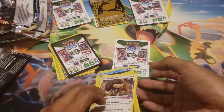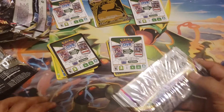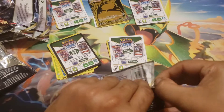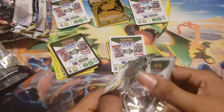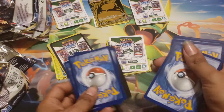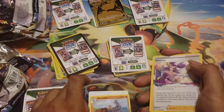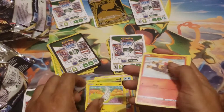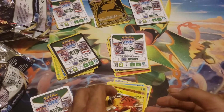Last pack of the day — can we get something good, a trainer gallery, anything? I don't think we'll get an alt art but let's see. Pulls: Machoke, Fantina, Abomasnow, Sealeo, Slugma, Litten, Meinfoo, and Raichu. That's pretty cool though — no big hit but a solid pack.